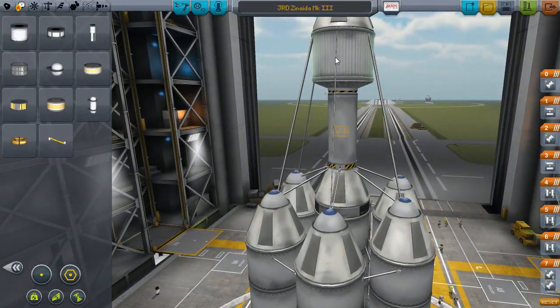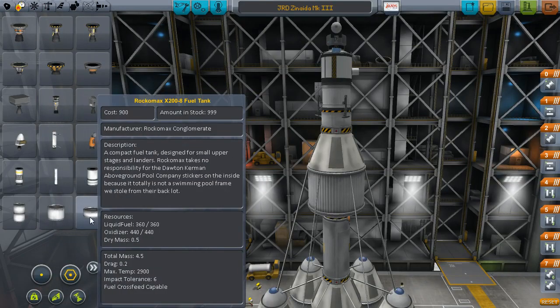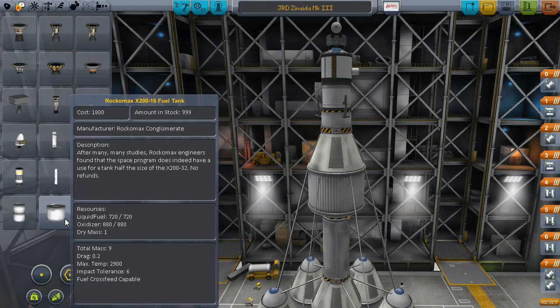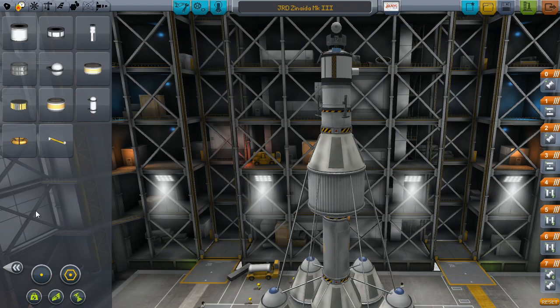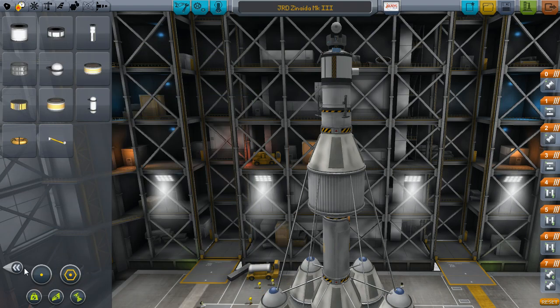I've changed it up a little bit - now we're using a big fuel tank here, which gives us more than the other one we were using. This has got 720 liquid fuel, and the one we've been using gives us 360, so double that, and also double the mass.